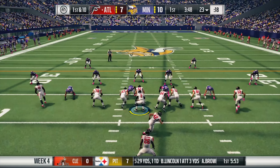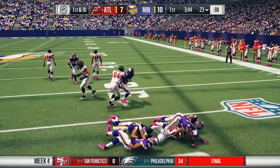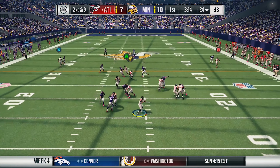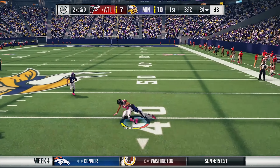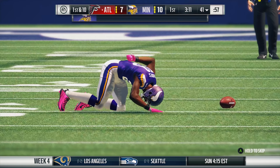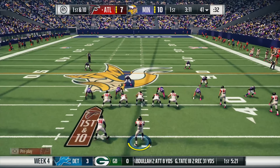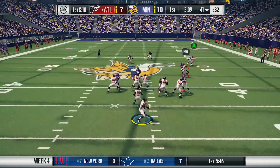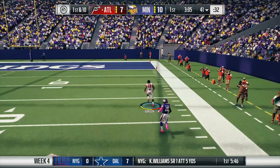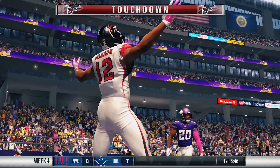The defense does a good job holding the Vikings to three. We start the next drive with a pitch to Coleman — only picks up about one. Ryan connects with Josh Gordon on the deep end, and their starting cornerback — I think that's Xavier Rhodes — gets hurt on the play. So on the very next play I'm going play action, dialing up the deep ball to Josh Gordon attacking the replacement corner, and Gordon pretty much walks in for the score.